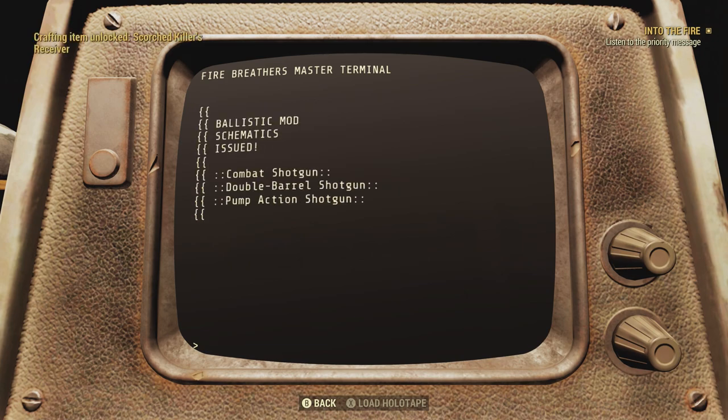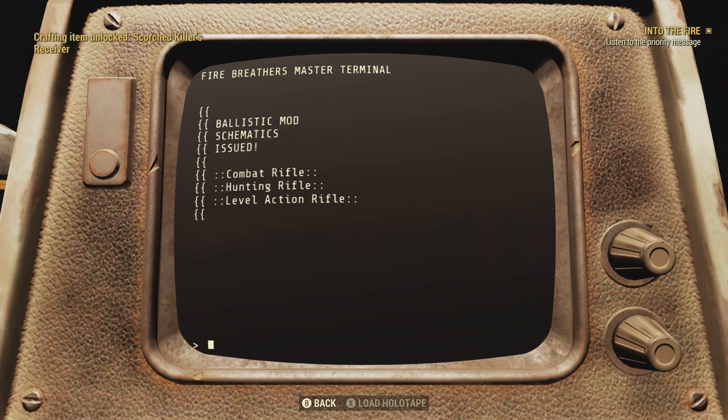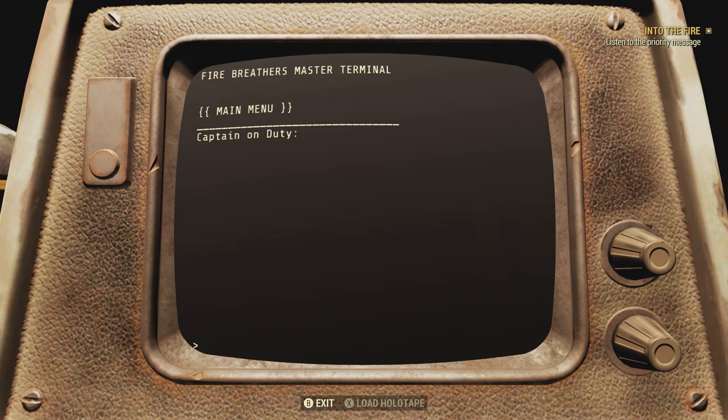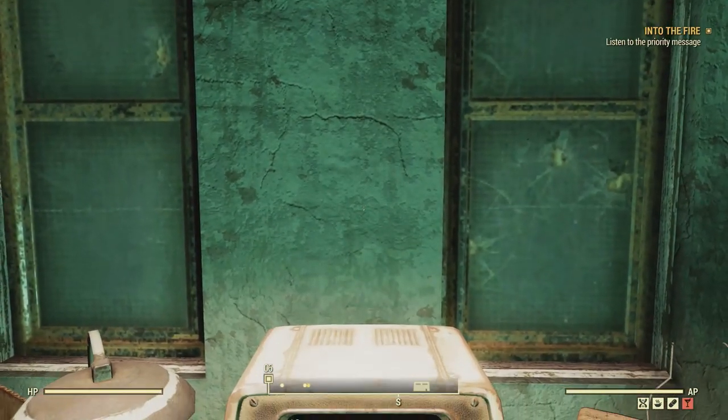This one unlocked combat shotguns, double barrels, and pump action shotguns. And the last one — rifles — combat rifle, hunting rifle, and the lever action rifle. Just a little tip to help you out. I've had these sitting around on my main, and now both my main and my alt own all of the Scorch Killer receiver mods.